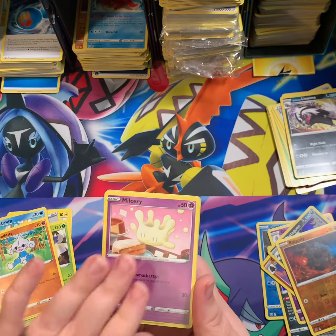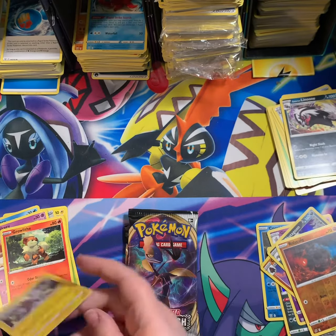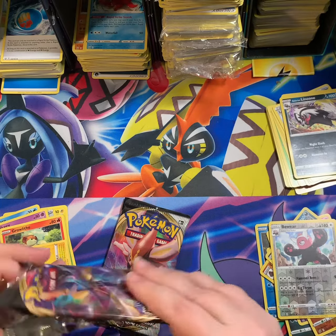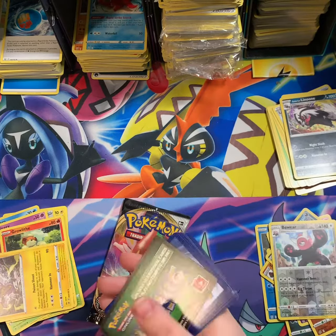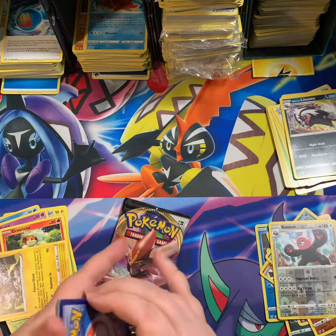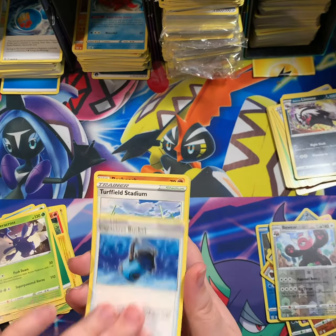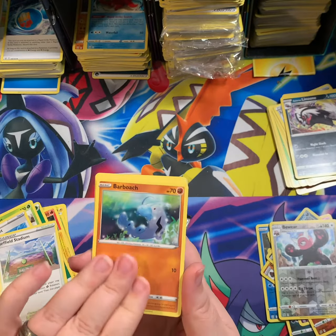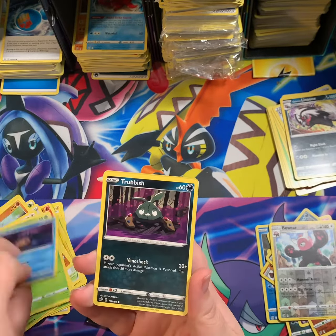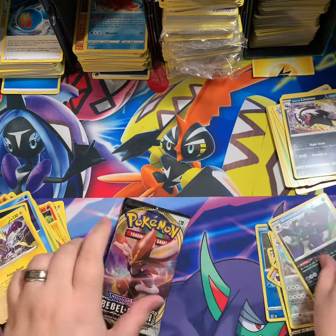Meditite, Milcery, Growlithe, Reverse Bewear, and Toxtricity Non-Holo. Can I get one white code please, just one? Heracross, Turffield, Blue Boach, Squawkabilly, Applin, Temple, Treecko, Grimmsnarl Reverse, Toxtricity Non-Holo again.